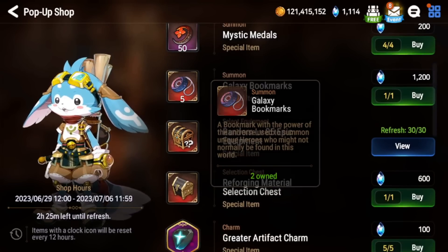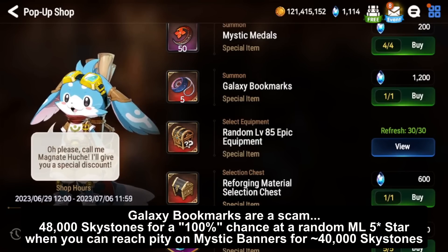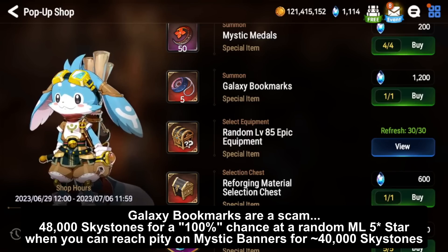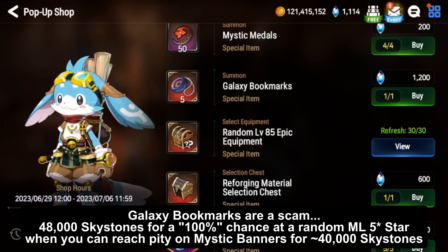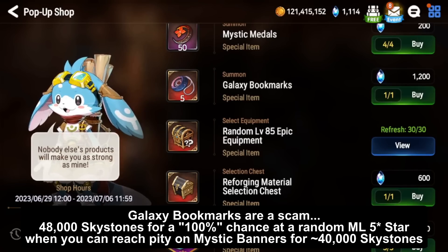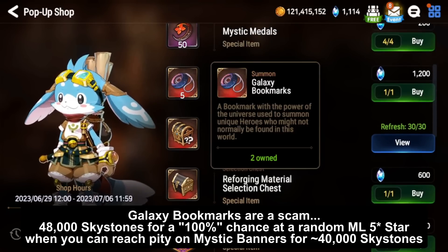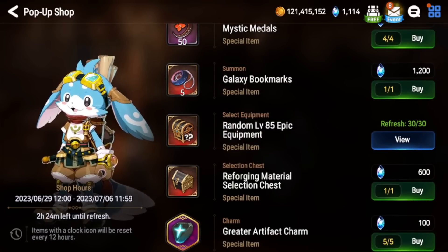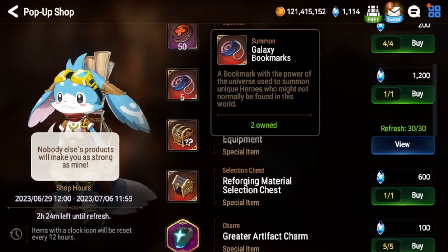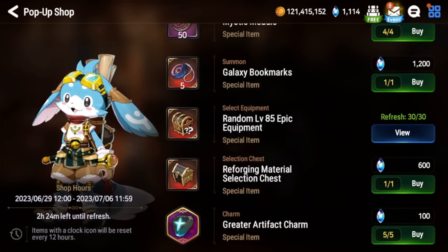Next are the Galaxy bookmarks — this is a 1,200 Skystone investment for a 2.5% chance at an ML 5-star, and let me tell you it is not worth it. A lot of people justify it by saying they got a 5-star, but honestly some ML 5-stars are pretty bad and most of the time you'll get ML 4-stars. Even though ML 4-stars are very good, you'll eventually collect them all just by playing. Some might get lucky and pull something great like Conquer Elias, but statistically 1,200 Skystones for just 5 Galaxy bookmarks is not worth it.